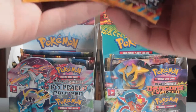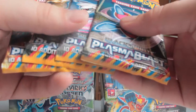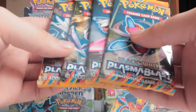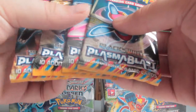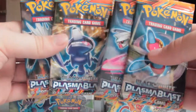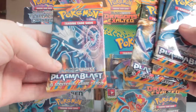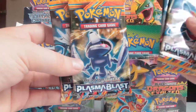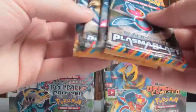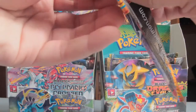Hey guys, here today with my first four packs of Plasma Blast. I don't have much money at the moment so I had to buy four packs, but I'm hoping these will have decent pulls. I have not been blessed with the ability to go to any pre-releases, so these are the first packs I'm opening for this set. I've got one of each art: Dialga, Genesect, Palkia and Porygon-Z. Let's get to opening them — fingers crossed I pull something awesome!